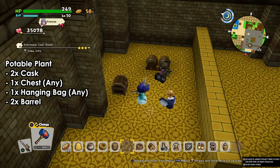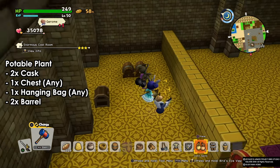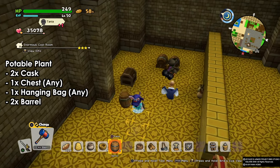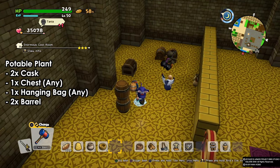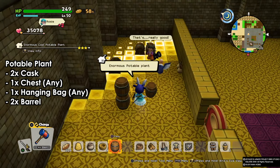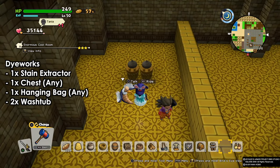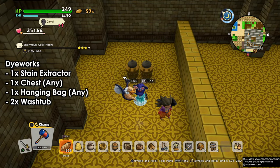Next we're gonna build the portable plant. For that we're gonna need two casks, two barrels, one chest and one hanging bag. The chest and the hanging bag can be anything — the big chest, treasure chest or anything like that. I made a mistake by putting three barrels; we actually just need two — two is the requirement.